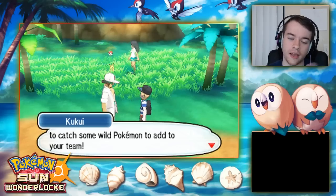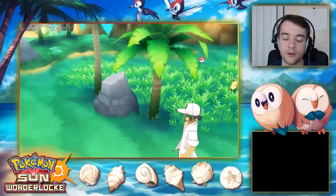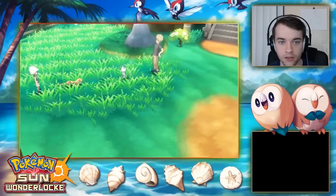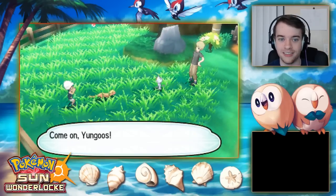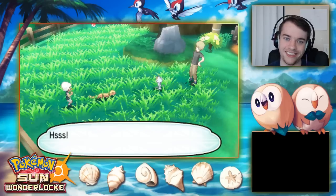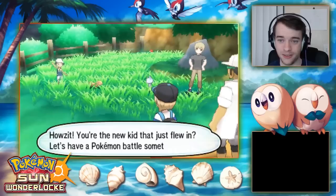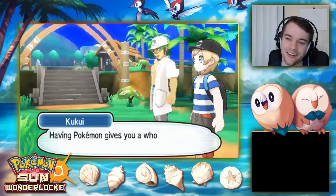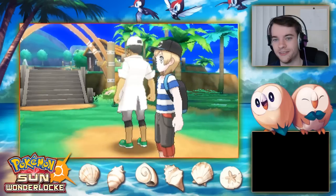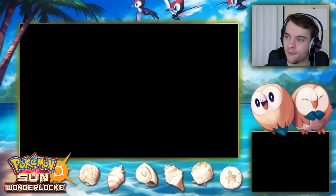Kukui gives us the tutorial basics: go into grass to find Pokemon, trainers who are looking at you will battle you. Trainers go up against each other but you don't actually see Pokemon interacting outside battle — which is kind of unfortunate. Then a Youngster appears with a Yungoos!